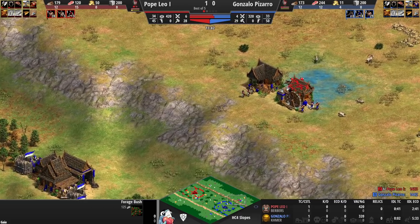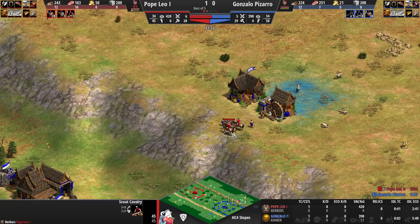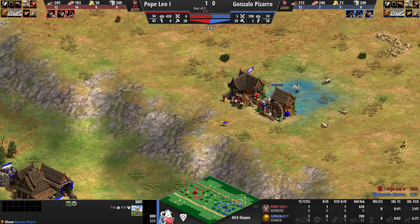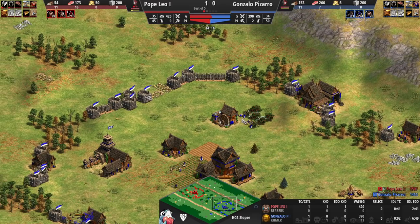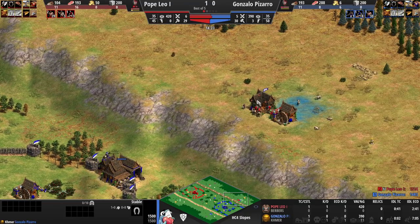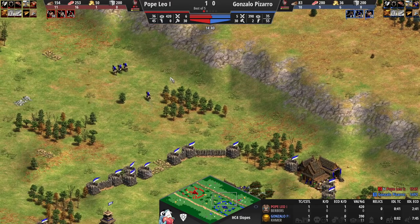The huntable animals will just be picked off by the spears — a disaster for Pizarro. Nice reactions from Pope Leo — he just needs to kill the huntables with the spearmen and is really punishing Gonzalo Pizarro for not going for a single spearman. I feel like in 1v1, the straight stable play from Khmer isn't really legitimate — it's great in team games where you don't expect the pocket player to make spearmen, but it's kind of bad in 1v1. In scout wars, if it's scouts versus archers it's doable, but simple scouts die to spearmen so easily.